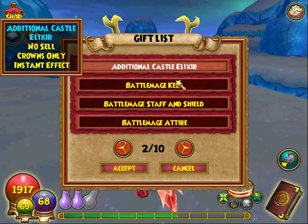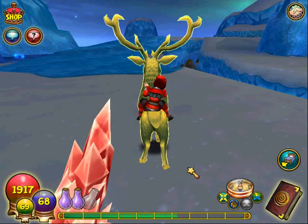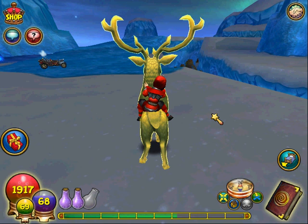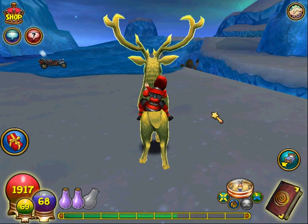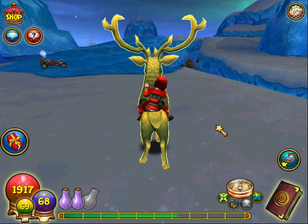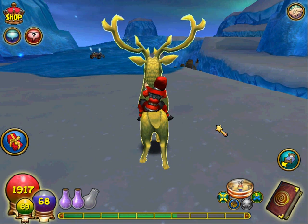I have all kinds of other stuff. I have a battle mage keep. I have a lot of stuff. I think two or three packs or bundles in that one little gift box. I need to probably get rid of a lot of stuff, throw away a lot of stuff — that way I won't be overcrowded.